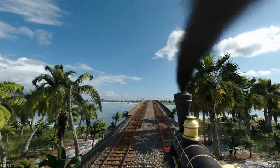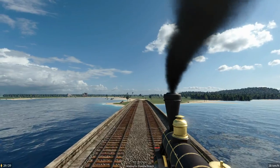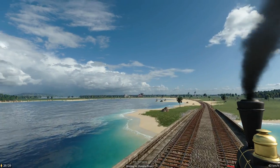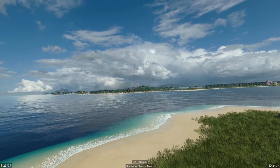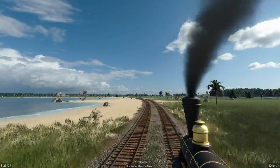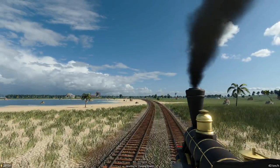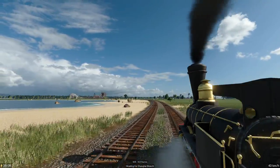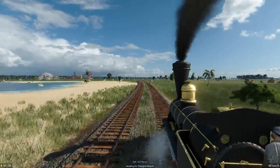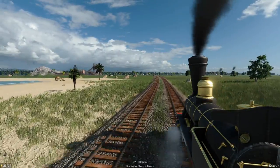With a real... with train tracks going through it. We can see a factory or something over in the distance there. Look at the scenery, man. Astoundingly beautiful. We're over the two bridges. Look at the train — there's so much attention to detail, it's absolutely amazing.